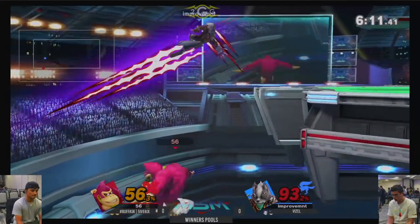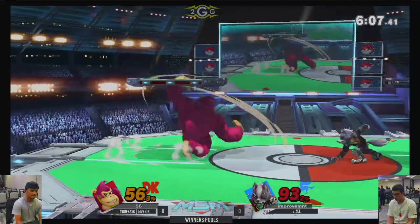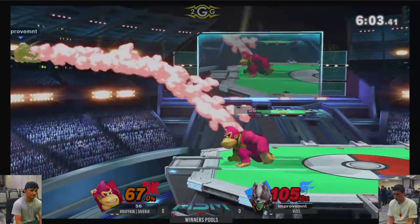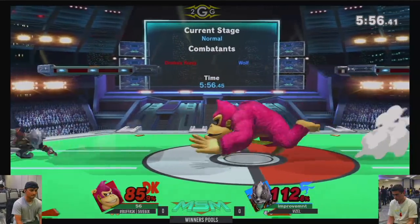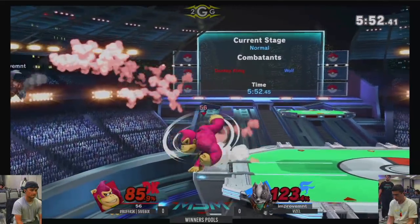Donkey Kong's got the edge guard right now. What can he do? Goes too low, can't cover. He's been using a lot of these up-Bs and Wiesel seems to be starting to catch on to it. He doesn't get spiked there, so that's good for him. It seems like it might be more difficult for 5-6 to get these openings in neutral with the way Wiesel's starting to catch on.